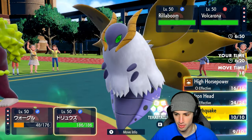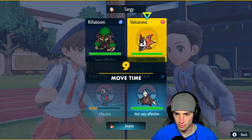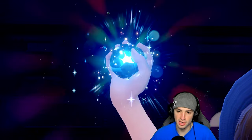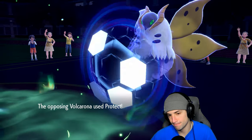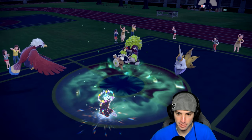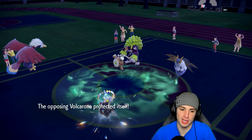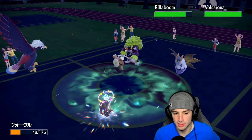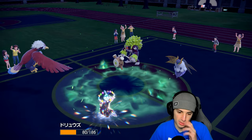Going straight into Stellar Tera and Earthquake. Stellar Tera flies, Brave Birding down Volcarona — of course they end up protecting it. A Protect pops from Klefki too. Grass-type Tera move does respectable damage, and Earthquake does nothing. Should have stuck with my guns and Brave Birded that slot. Tailwind is up. Earthquake does negative-five damage and Brave Bird gets blocked — going to Brave Bird down Roaring Moon now and Protect Excadrill.